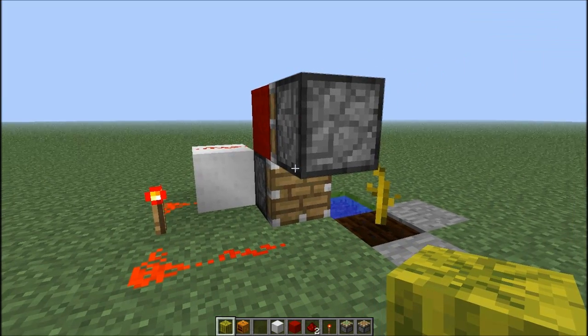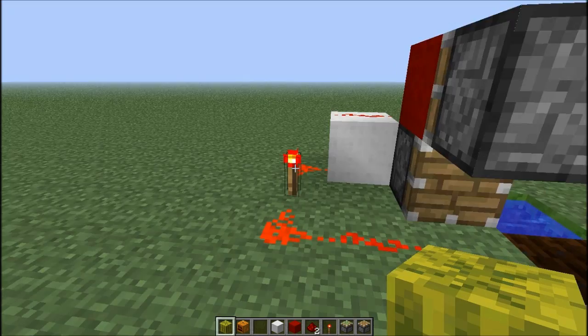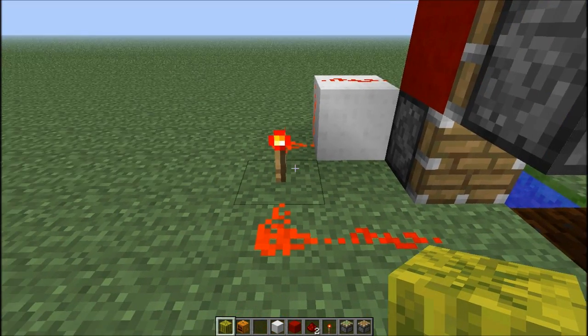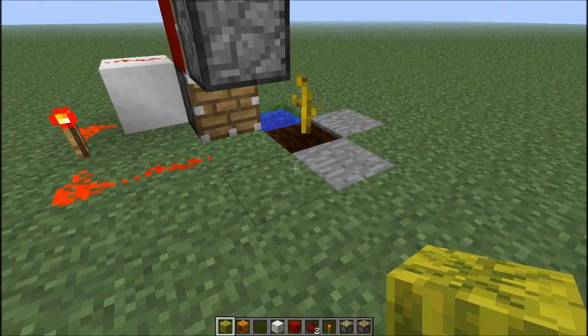All you need is two pistons — one sticky, one normal — two blocks of any type, some redstone dust, a redstone torch, and the usual stuff for planting a pumpkin or melon seed.